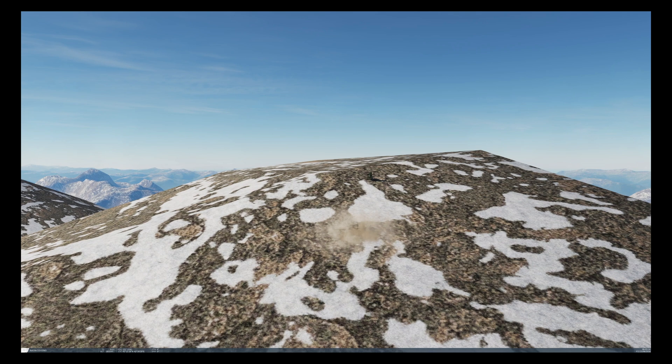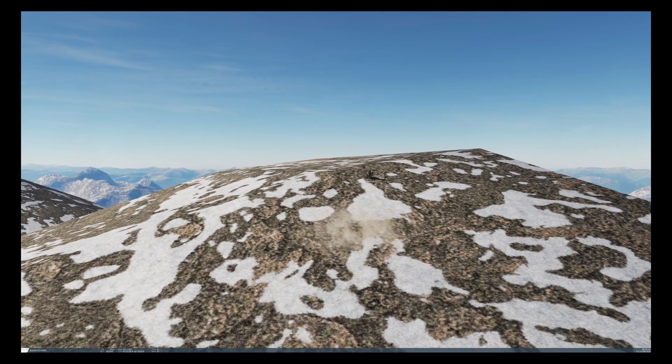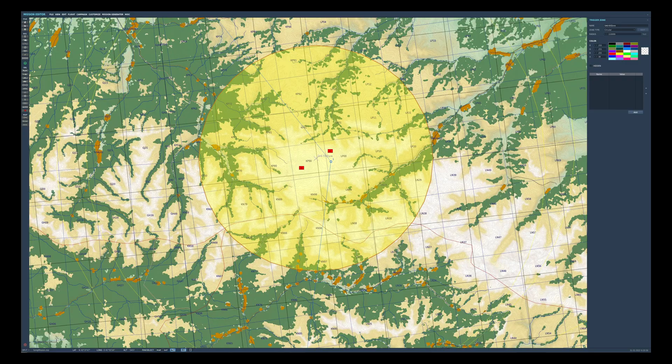Let's pop into the mission editor and see how we get this done. First of all we have the two SA-6 radars, and here they're separated by about five miles which seems to work okay. You could have them closer or indeed further away, but you want enough separation to ensure that the last switch is outside of the scan zone.